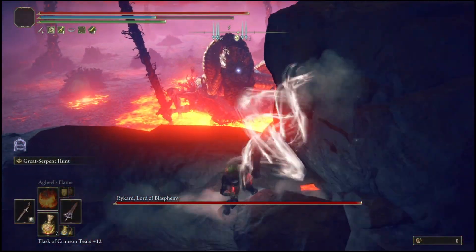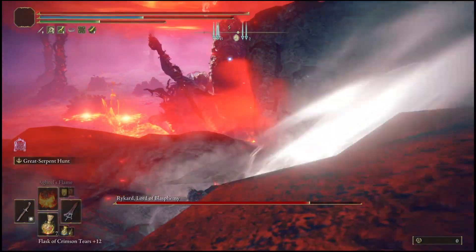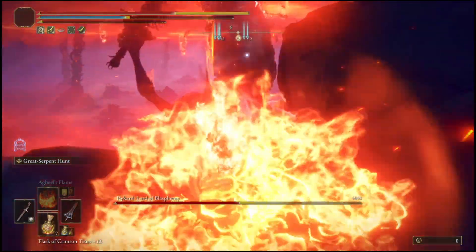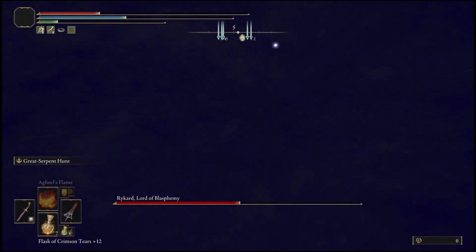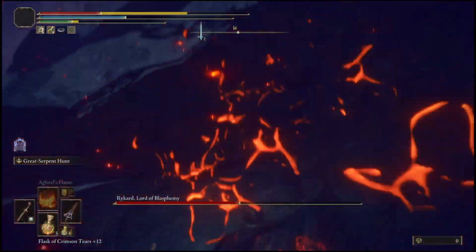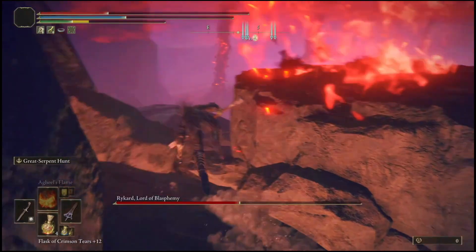To avoid the skull barrage, hurry up and cast the special attack by holding L2 in phase two — that delays the red skulls from coming out. The ones he has already cast will still hit you if you're not attacking fast enough. If the skulls have been cast upon you, the only thing I can recommend is run for your life, continuously dodge, roll, and heal yourself, because these skulls are relentless and will follow you all over the map.